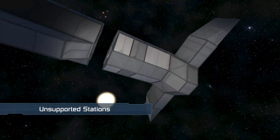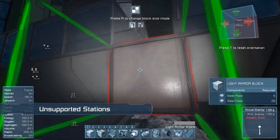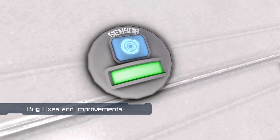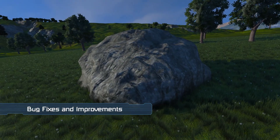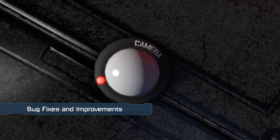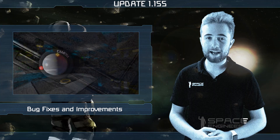By enabling this option, grids will no longer become dynamic automatically when they are disconnected from static grids. Bug fixes this week include sensors not detecting large grids, rocks on planets only containing iron, and issues when crashing a ship while looking through a camera.